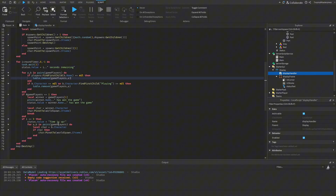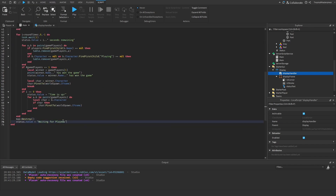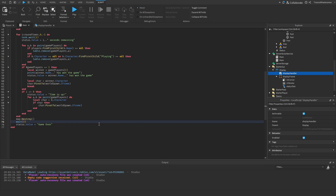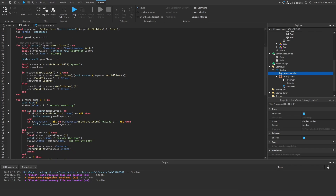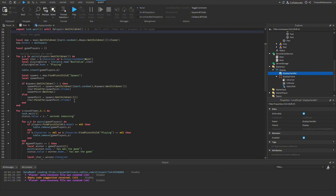Some remaining polish: at the very end we add `status.Value = 'Waiting for Players'` and make the intermission wait 2 seconds so it doesn't instantly teleport. We also add a `task.wait(3)` after the winner announcement so it displays 'Time is Up!' or '[Player] has won the game' for a few seconds, then sets `status.Value = 'Game Over'`. Then it waits for players again — at least 2 seconds — and if two players are present it restarts immediately.